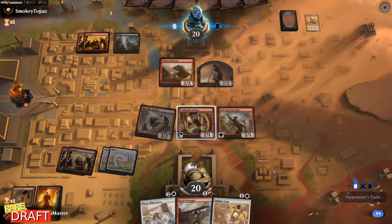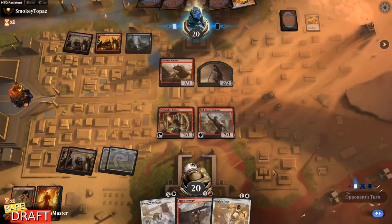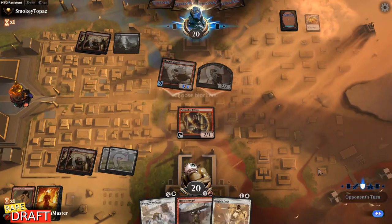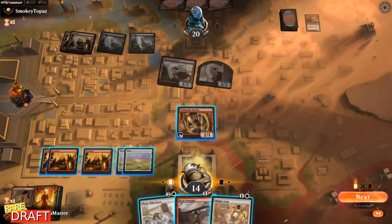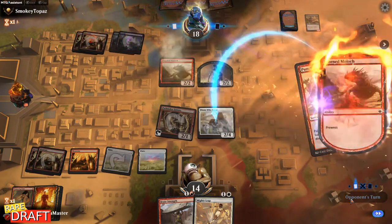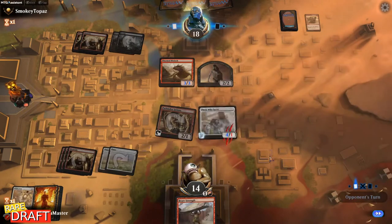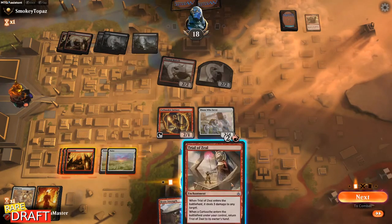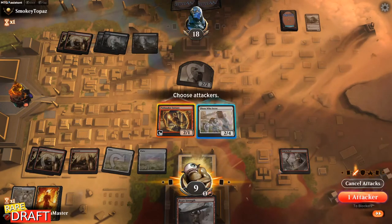It seems like they do — no, it's just a Magma Spray. I'm fine taking fire here. They have two Magma Sprays. I'm not blocking. We are drawing too many lands again. Puncturing Blow will do five damage — I think I'm just saving it. Trials feel good to see here. Taking out that Morlock might be a good idea, so I don't want to attack with my Those Who Serve.